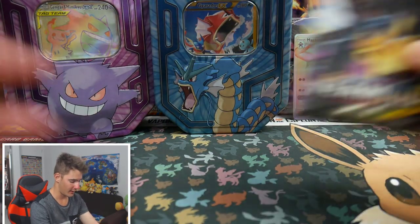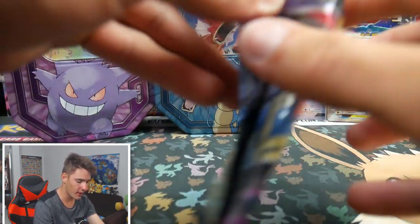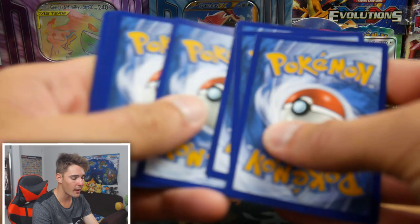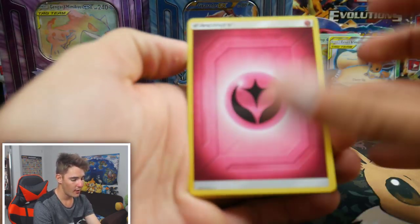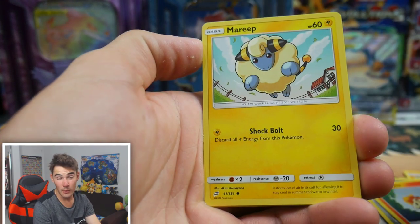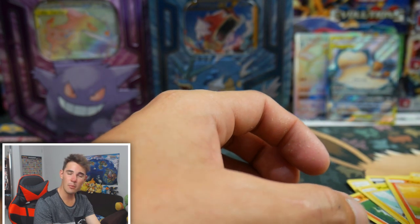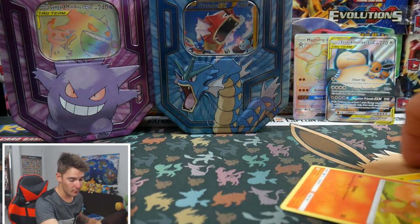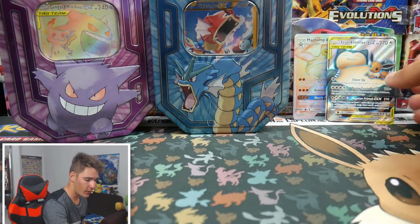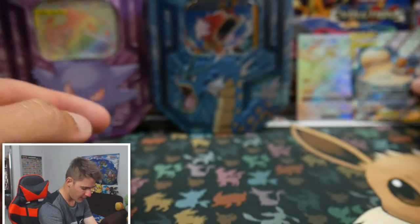That was a good pack. Last pack — we have this Zekrom and Pikachu. These are sadly my last couple of Team Up packs. We have a Lowell Executor — maybe Walt's Department Store can donate some to me. I just haven't had the chance to purchase any Pokemon cards lately. So out of the first tin, we got an Eevee and Snorlax GX Full Art. That is awesome — I do not have that card as of yet.